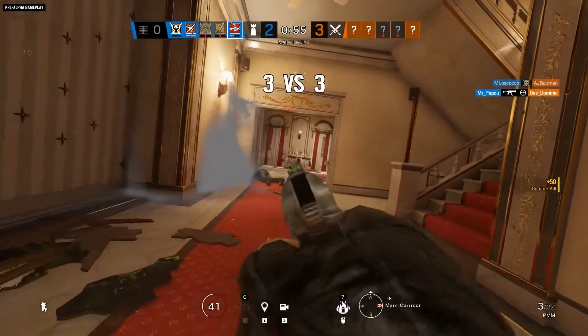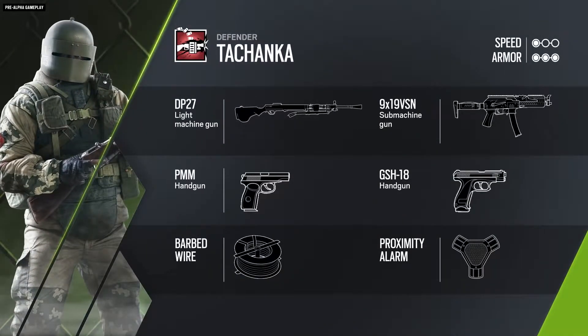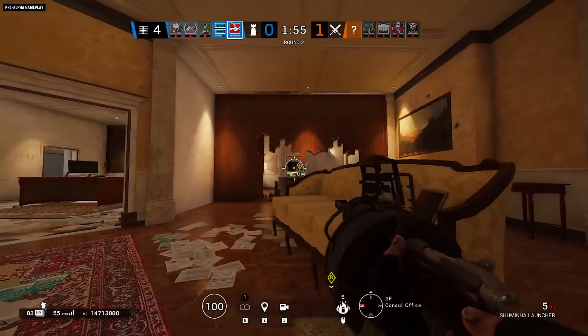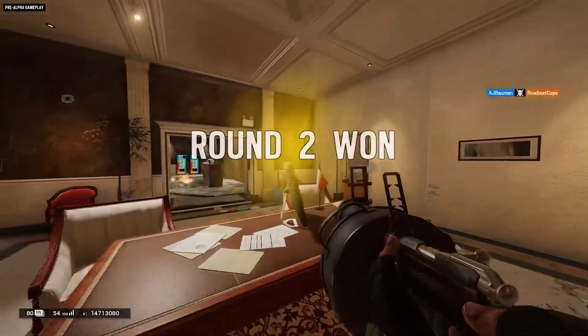Rounding out his loadout is the option to take the 9x19 VSN submachine gun, as well as a choice between the PMM and GSH-18 sidearms. He can further slow down attacking operators by bringing along barbed wire, or he can pair proximity alarms with his Shumika launcher for a spicy attacker flambe.